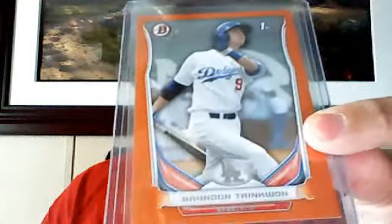And then the orange — these are to 250. Some Dodgers stuff. Brandon Trinkwan. And then Hunter Pence for the Giants. That was the oranges.